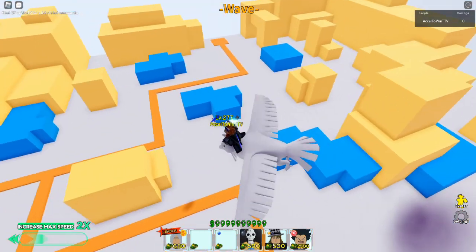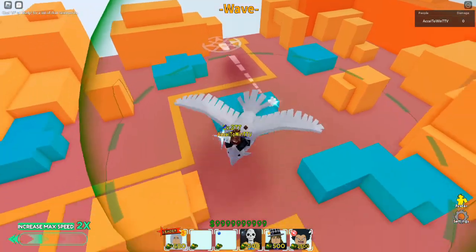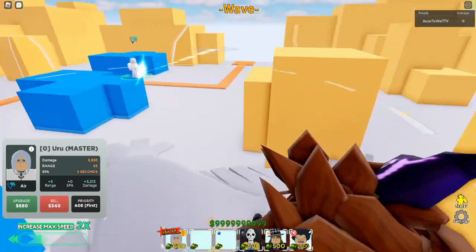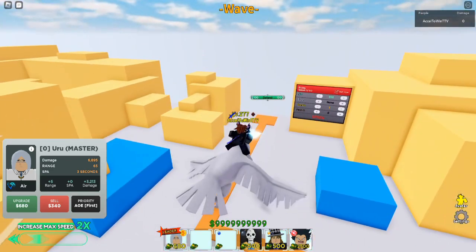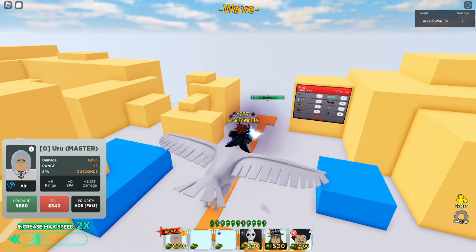Let's go ahead and showcase Uru — I'll place Uru right here. Since it's an air unit, you can literally just post it on the hill, which sucks, but you gotta do what you gotta do.